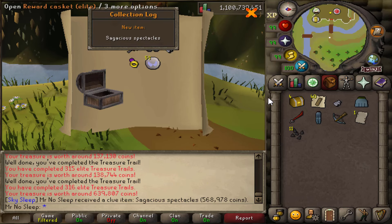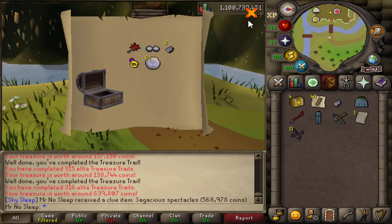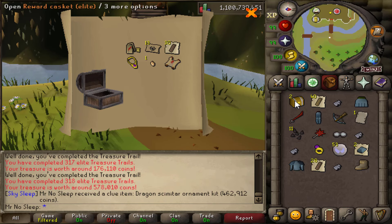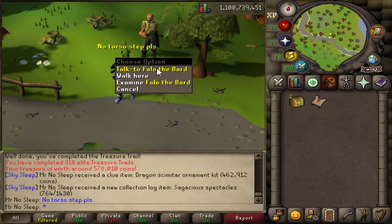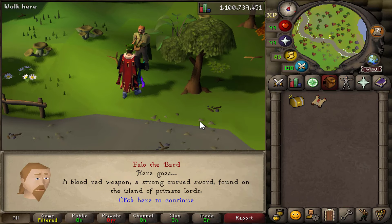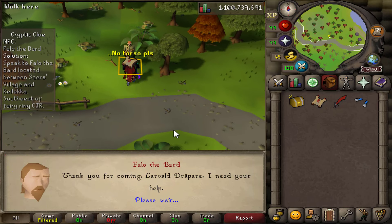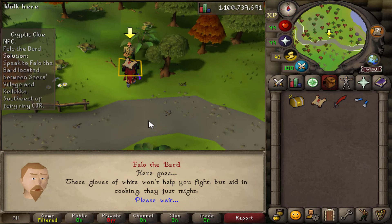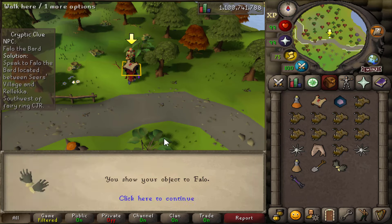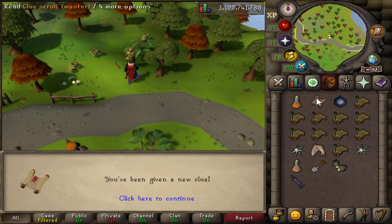Opening the elites: two average rewards, then 639k including sagacious spectacles — a new collection log slot, which is great. Then a giant boot for 176k, and a dragon scimitar ornament kit for 462k along with a master clue. I promised you guys if I get a torso step I will pause and go get a fighter torso, so I was really anxious — I kept getting the 'follow the bard' step and was getting very antsy since it was 9 a.m. and I had been up all night.